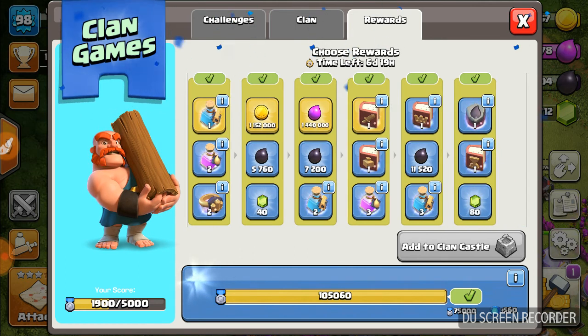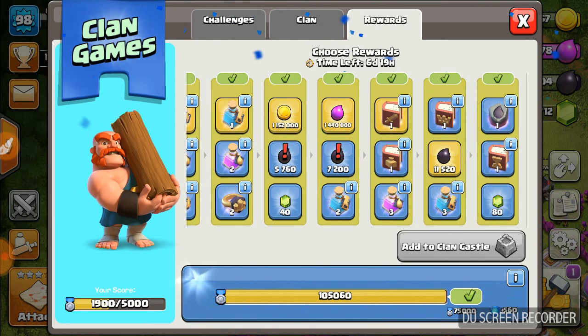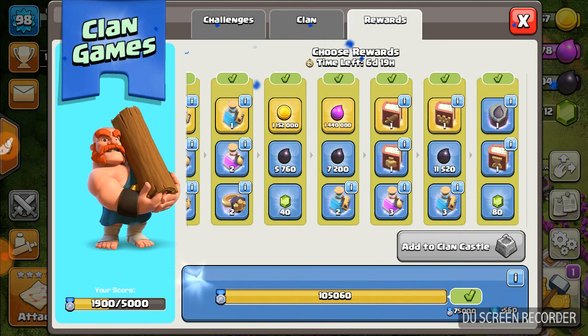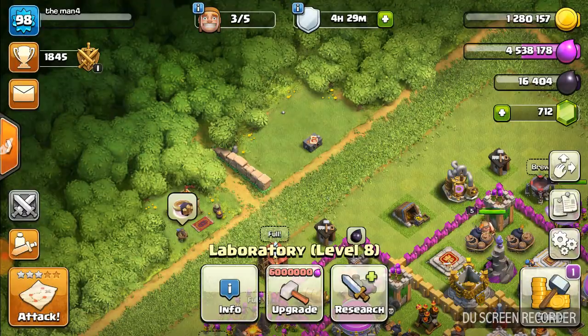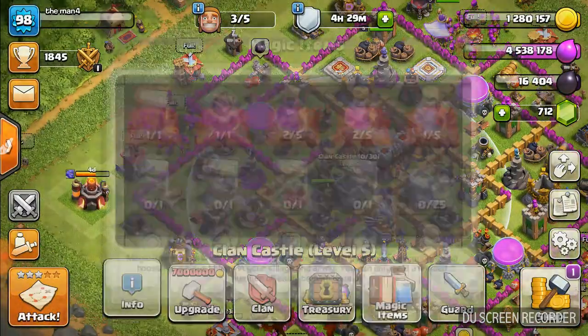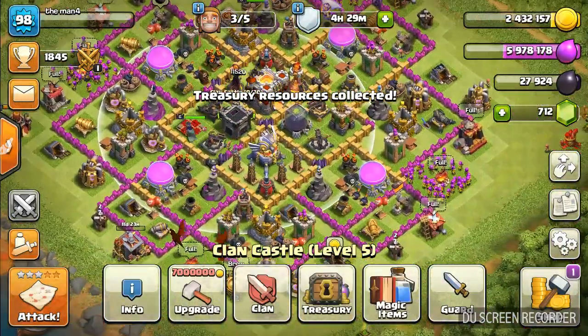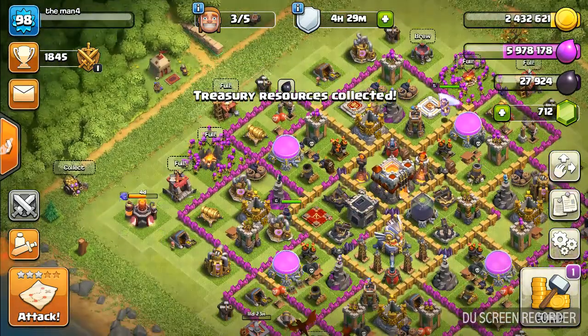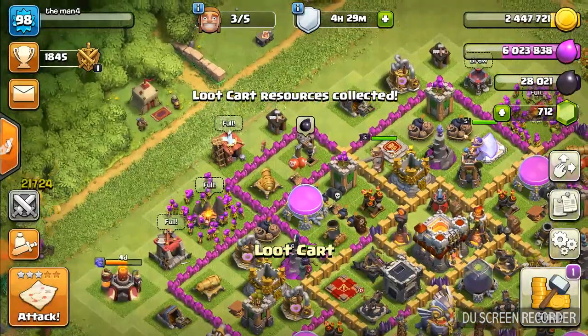We have to see gold for upgrading. We need dark elixir. Book of Fighting, 11,000 dark elixir, or Book of Hero — I have to decide. I'll take the Book of Hero. No — 11,000 dark only. Book of Rune of Dark Elixir. That's what I have to take. Let's upgrade — 59,000 over. Let's upgrade my lab also.